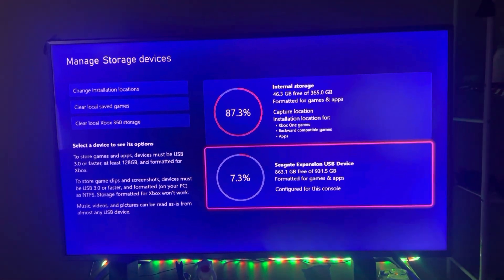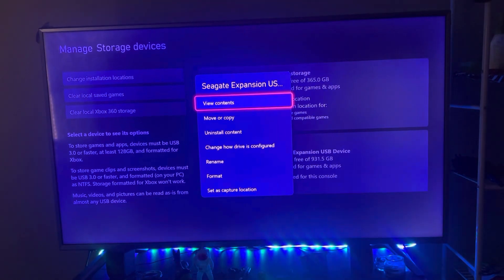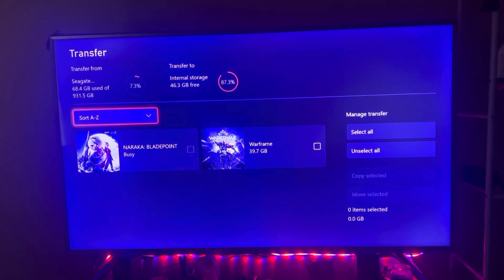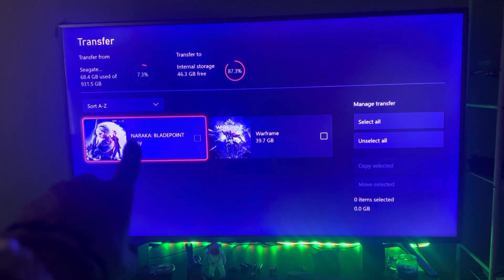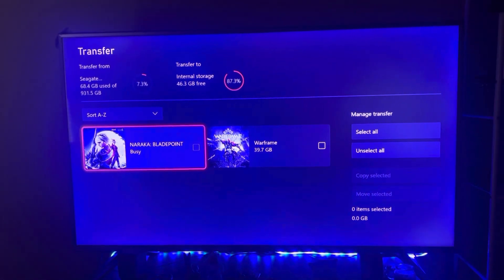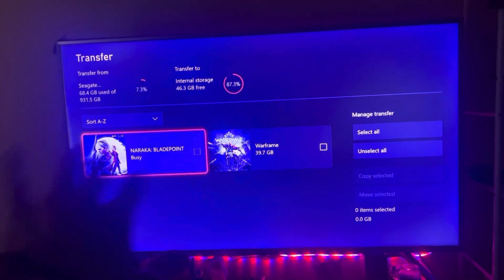I went into my hard drive and hit move or copy. I noticed before I started downloading Naraka onto the hard drive, I was trying to download a different game and it just kept saying install stop, install stop.